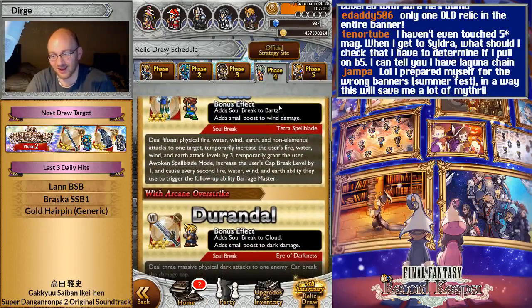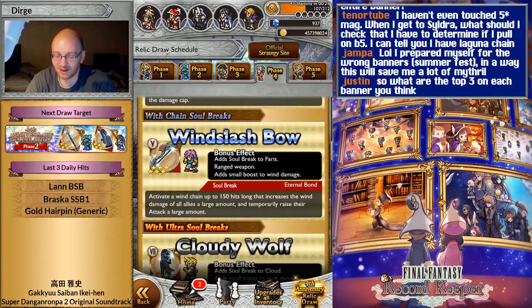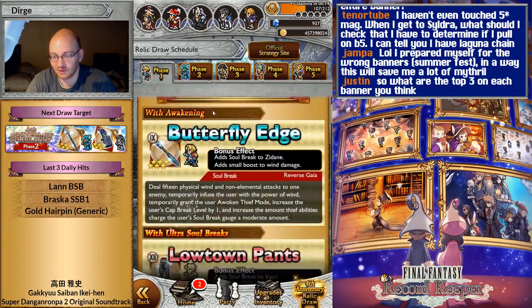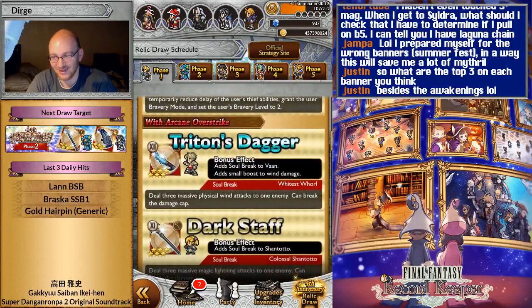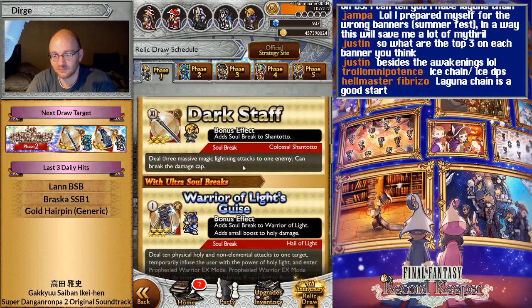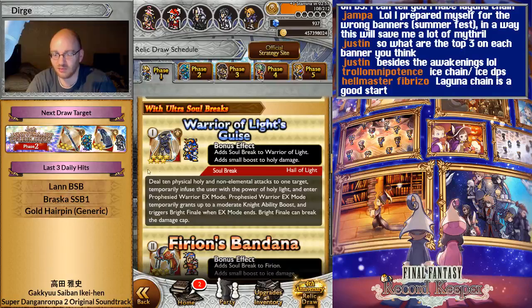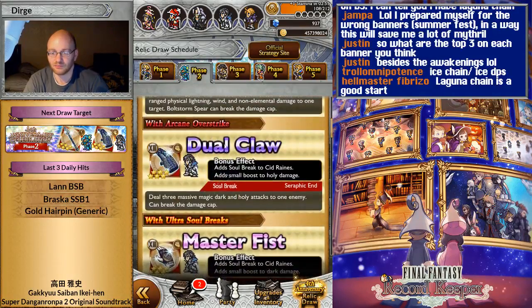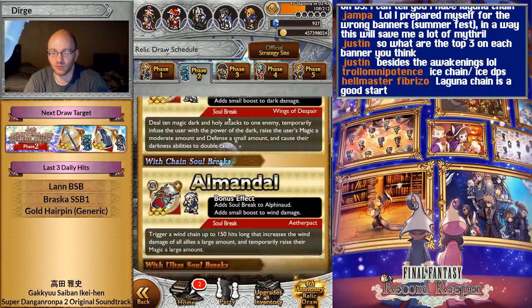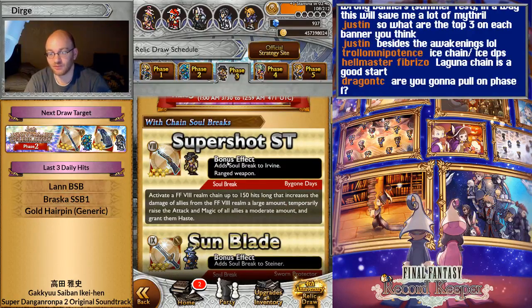I would much rather have Cloud than Shadow for phase four. For top three on each banner: the awakening is always the top pick. Beyond awakenings on this banner — Laguna's USB 2 and both of Celeste's things would probably be the top three. On phase two: Rean USB 2, chain, and Onion Knight. On phase one, it's not good for me so I'm probably just going to remove it from my list.